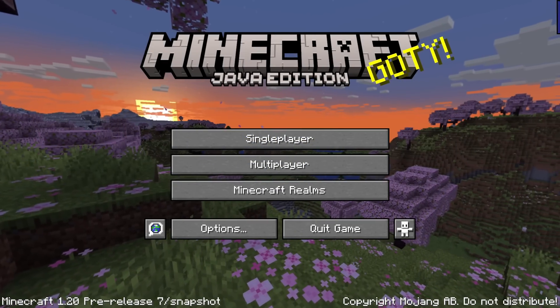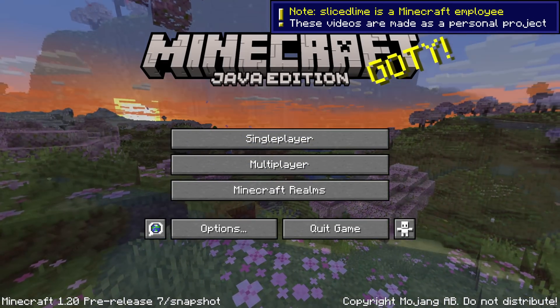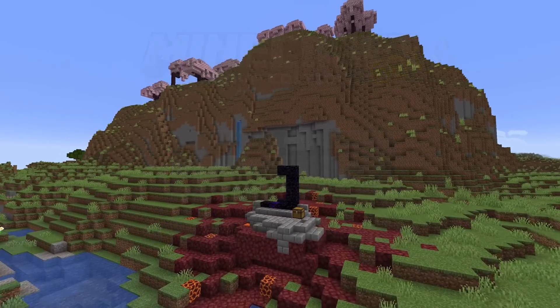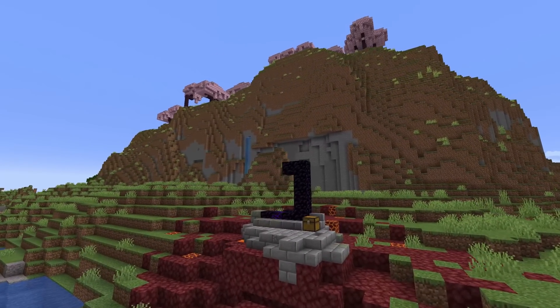Pre-release number 7 is out for Minecraft 1.20 with a new safety feature and a single other bug fix. My name is slicedlime, and I'm here to give you a quick showcase of this pre-release.